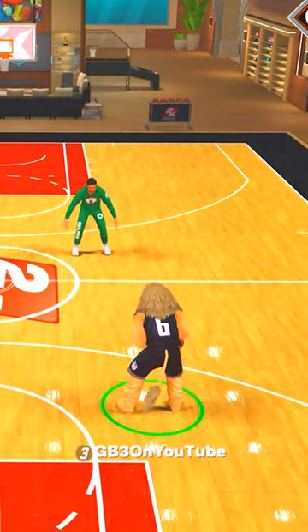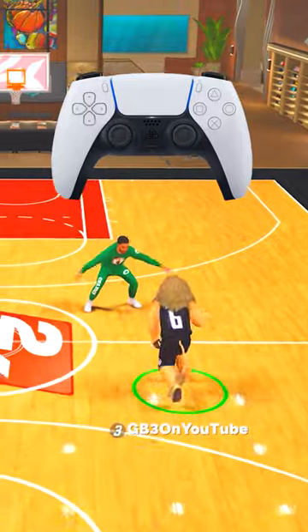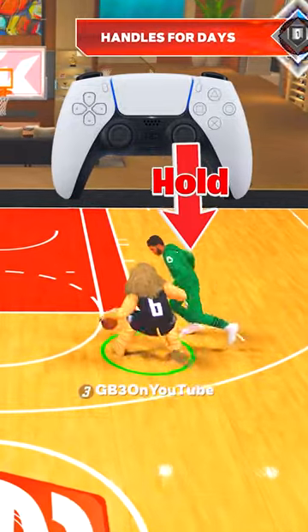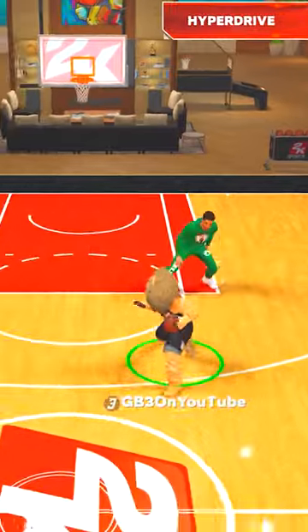Then to do the move, you first gotta do an Asa slide, which is simply running up the court. And while you're running up the court, you just flick your right analog stick down, and that's an Asa slide. And right after you do that, you wanna hold down your right stick for like a second to get the Kyle Lowry hop jumper. And as you see, when you put those two animations together, boom, you get the Chadmar slide.